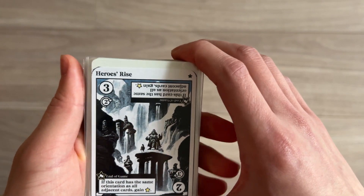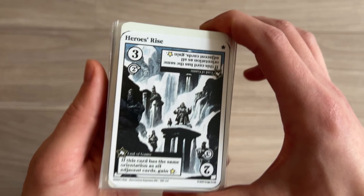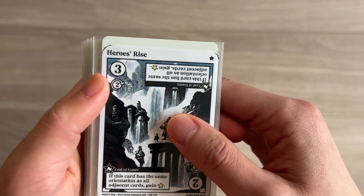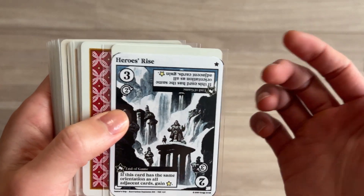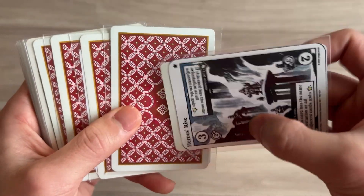Heroes Rise - this is one of the expansion pack cards. If this card has the same orientation as all adjacent cards, gain a star. I'll go with a two.